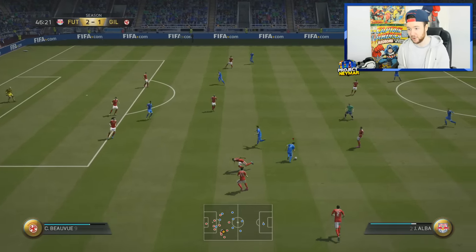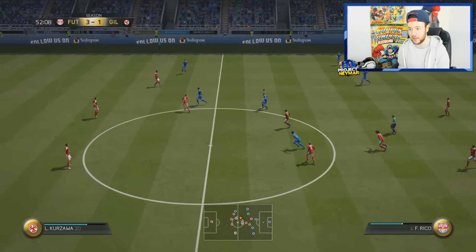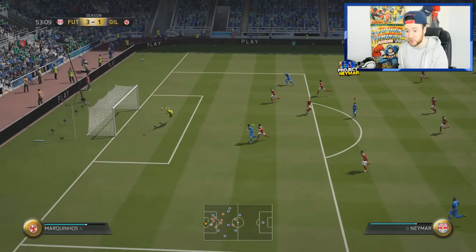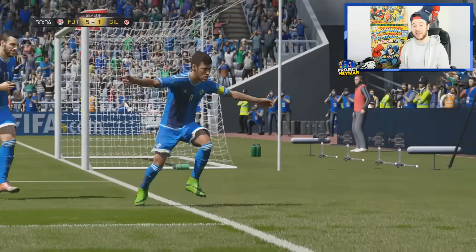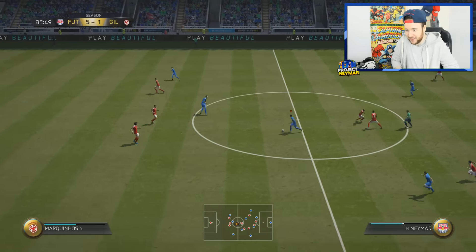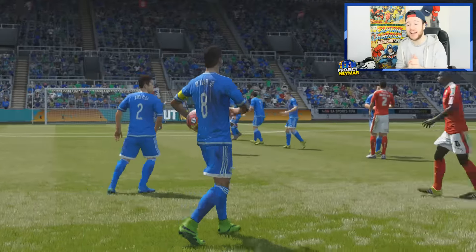Jordi Alba with a great ball to Neymar — he's not missing that. Nice link-up play, give it back to him. Keep going all the way — cross goal finish, lovely! The combo link-up and skills. Neymar running wild in the second half with the acceleration — they can't control him. Five-one — can I do that skill? Oh, literally left him on the floor!